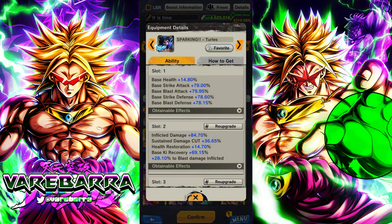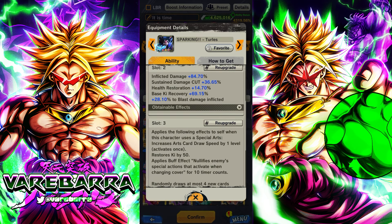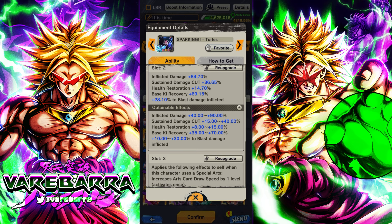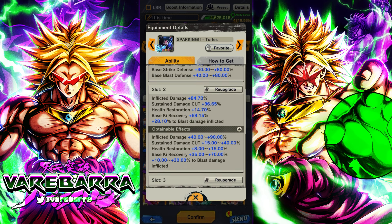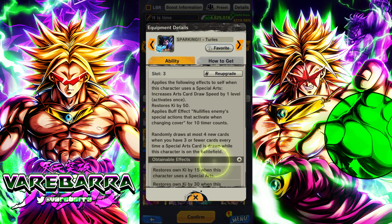This is definitely one of the best platinum equipments in the game - it's giving him 15 HP and then 80 to your base stats, which is kind of nuts. If you max this out you get 90 damage inflicted, 40 persistent damage cut, frustration key recovery, and blast damage inflicted. If you have this maxed out, that's 120 to your blast damage.